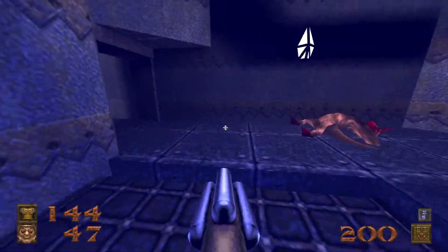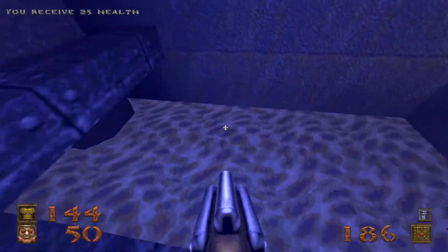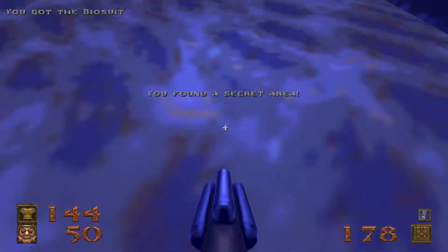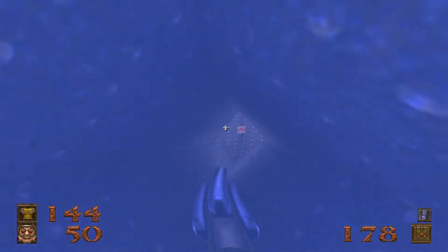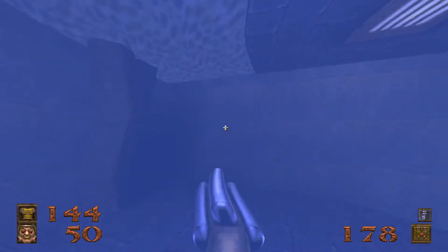Snag the quad damage and let's let her rip. Go back up the elevator through these now open doors — got some enforcers and a scrag. Secret number five is right back here — it's a bio suit. Go back through this pipe, which leads you to those bars that we couldn't open from the other side.